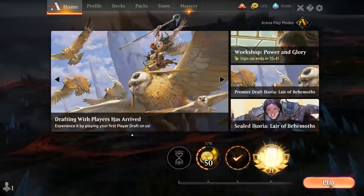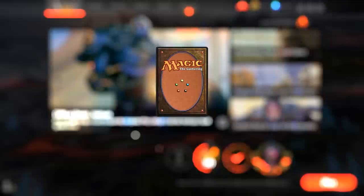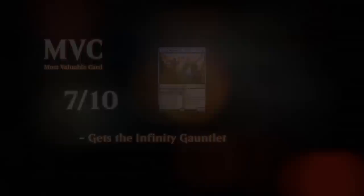At the end of the day, the Xurda Alert combo definitely falls in the jank category. It's not the most consistent deck, not necessarily fast enough to always outpace aggressive decks, and it is pretty soft to interaction. So I don't necessarily recommend it for any competitive games, but definitely a fun brew to try out in more casual environments. That's going to be it for me today — thank you for watching, hope you enjoyed, and as always have a nice day. I also want to thank all my patrons for being part of the channel. You can become a patron yourself today and decide the topic of future videos over at patreon.com/legendvd.